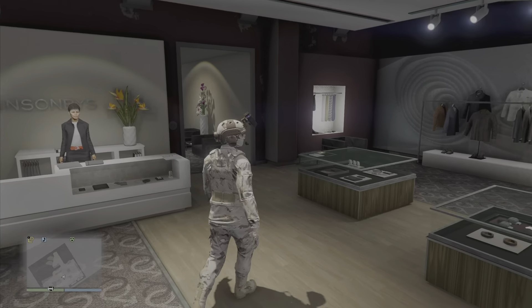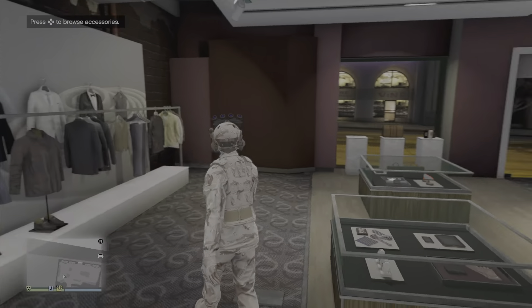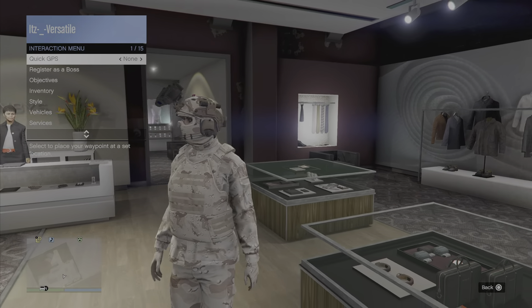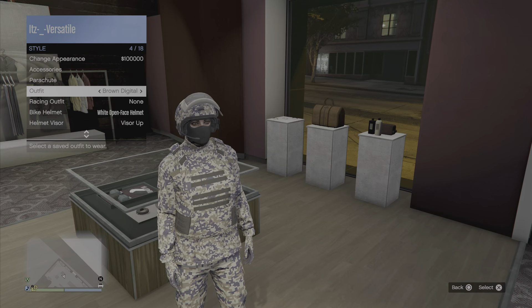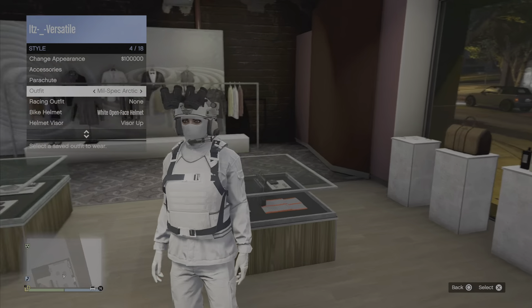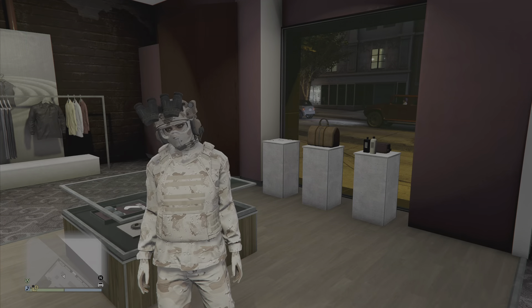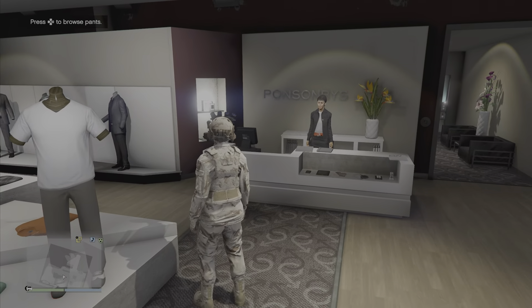Hey, what is up guys, my name is Versatile, welcome back to another GTA Online video. Today I'm going to teach you guys how to make military outfits. I have four examples right here: Fall Camo, Brown Digital, Peach, and Arctic. I'm going to go through these and show you how to make your own custom ones.